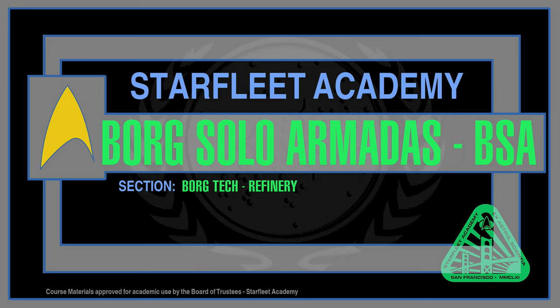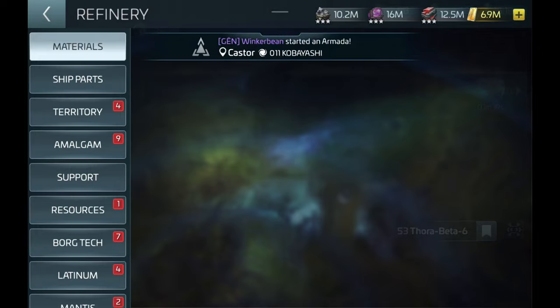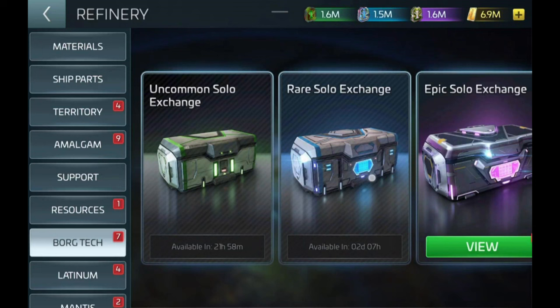The primary benefit of the Borg Solo Armadas comes from the Borg Solo Exchanges in the Borg Tech Refinery. You will find the Refinery button off the top left slide-out menu under the Player Profile Image. Look for the Borg Tech section near the bottom of the Refinery list. We will look at the Refinery in five different groups. The first is the Armada Exchange, where you will convert your Armada Credits earned from defeating Borg Solo Armadas.